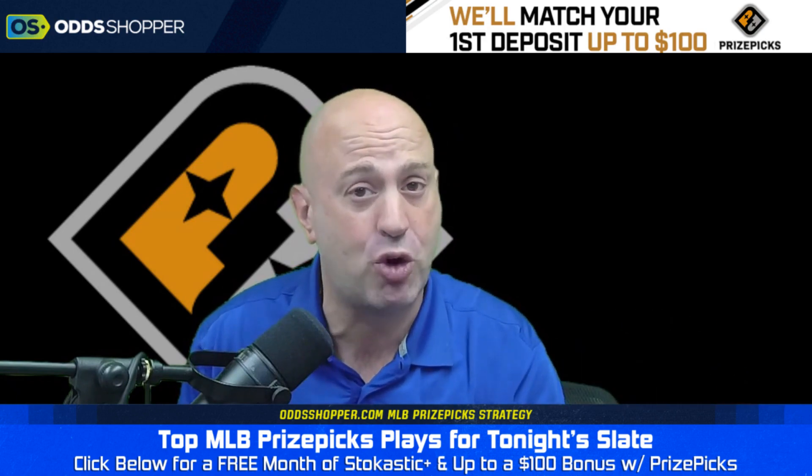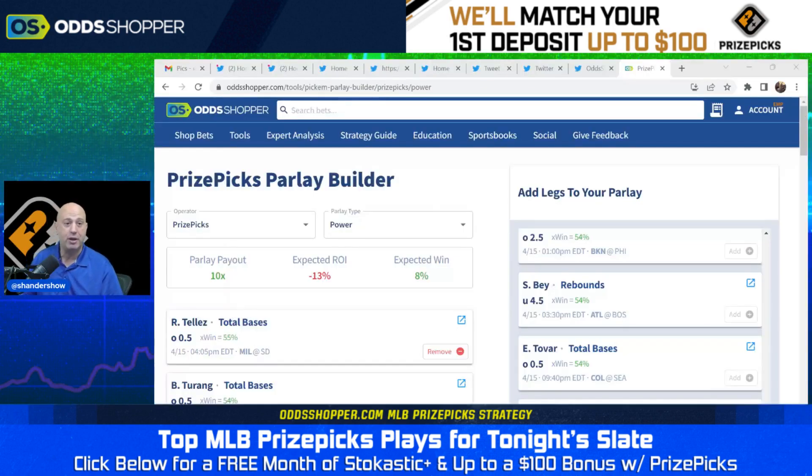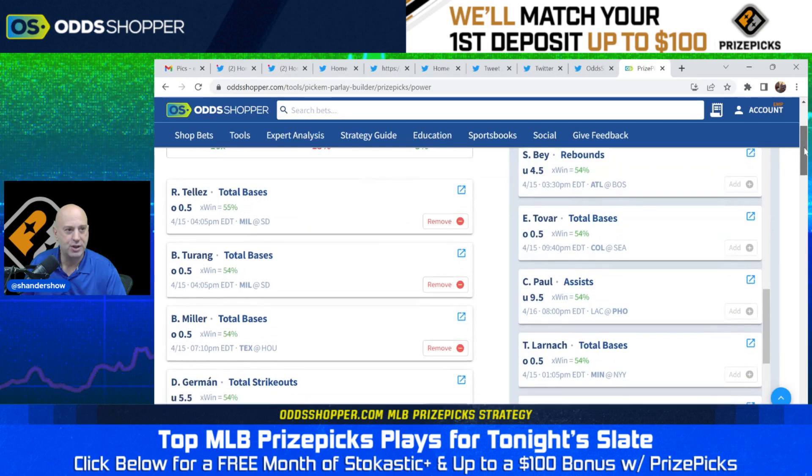Let's talk Prize Picks first and foremost. I'm going to match your first deposit up to a hundred dollars and give you a free month of Stochastic Plus. Today I'm going to show you on Prize Picks how to use this tool to build a four-leg power play — all four legs have to hit — but look at that payout: 10x.